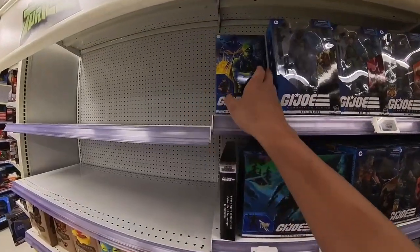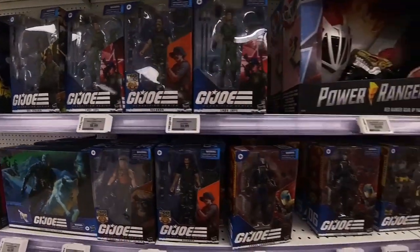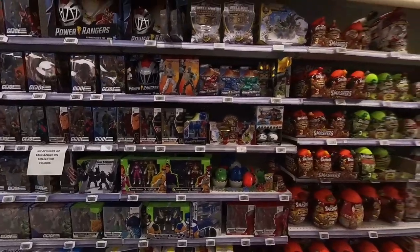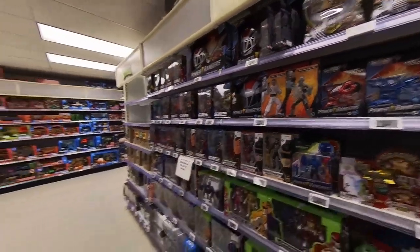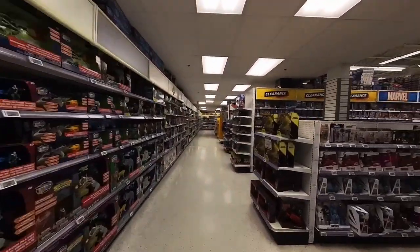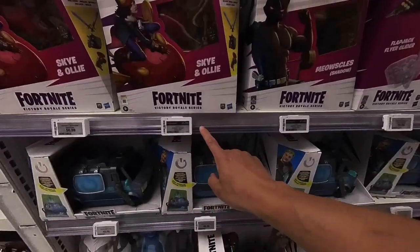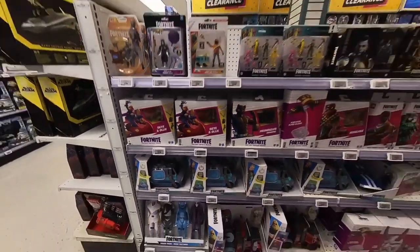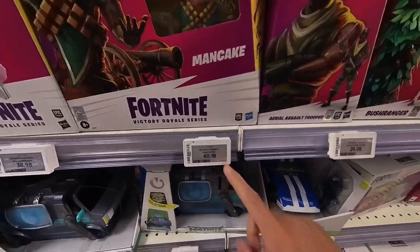Got the Joe's here. Joe's wall, Power Rangers. Got some with the new packaging. I love how excited these kids are, man. Oh yeah, here we go - Fortnite. Is this clearance? Fortnite six-inch figure - no, it's a different scale I think. $21.98 would be crazy. $40 is still pretty good.